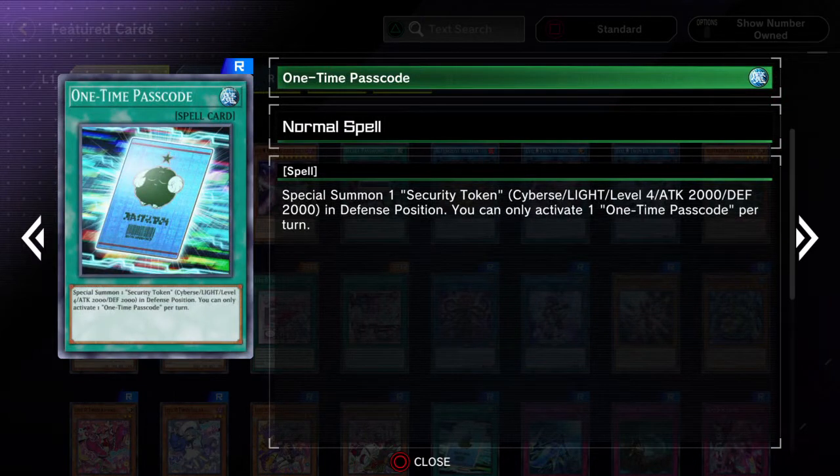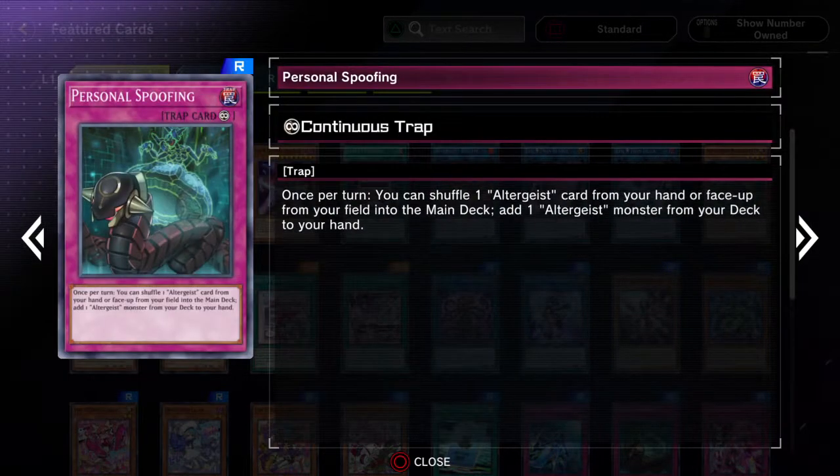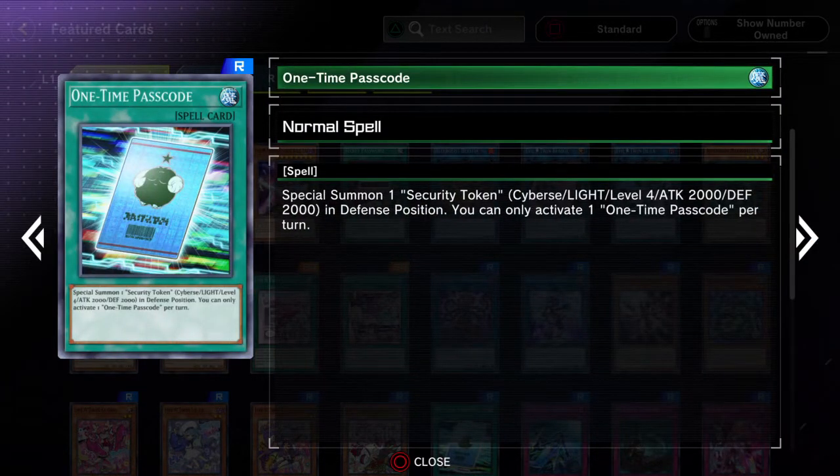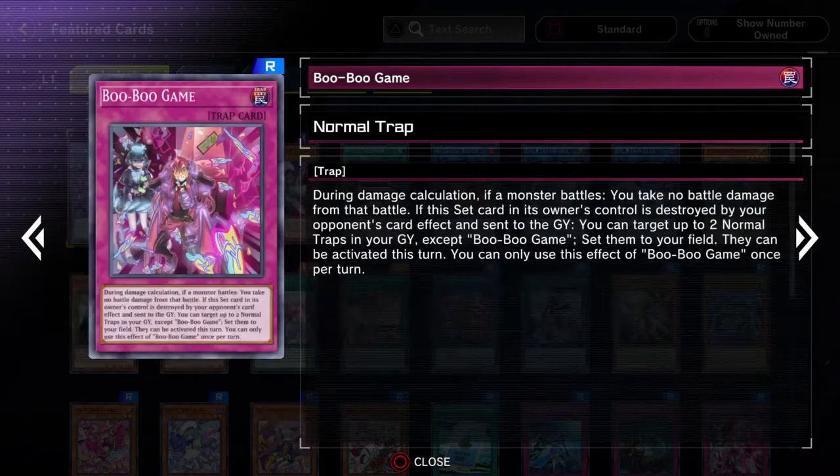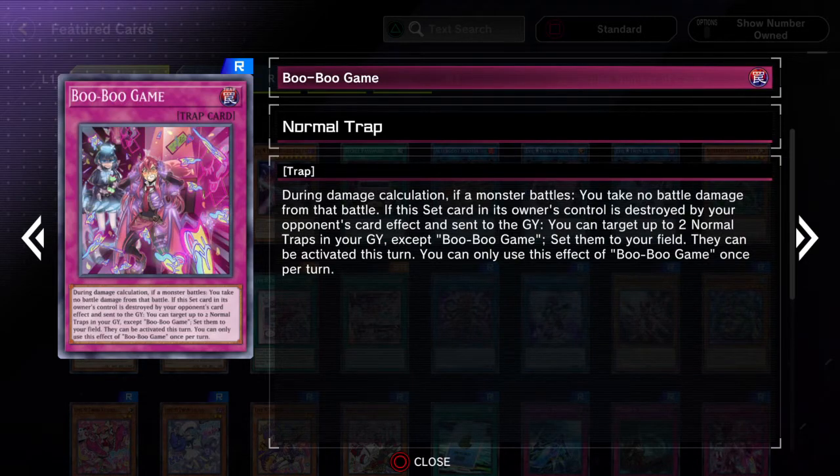One-Time Passcode isn't that bad since it simply special summons a token, so that can be used for some cool plays, and it's generic too. You can't actually use it for Xyz plays though, because you can't use tokens for Xyz plays. But you can use it for link plays, though not a lot of people really use it.